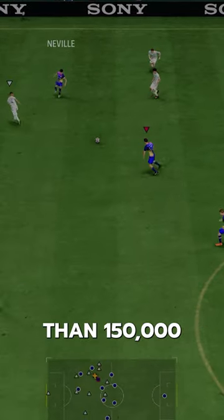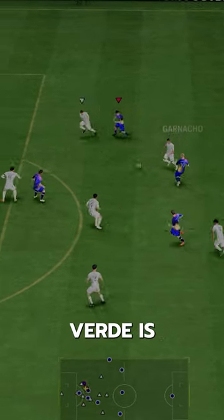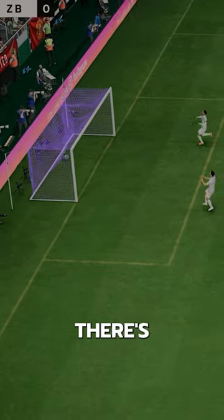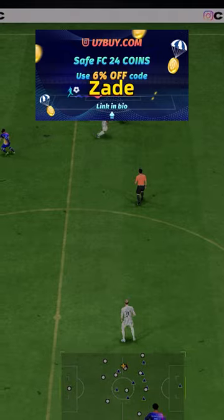I mean, this card would easily be more than 150,000 coins on the current market. I mean, Gold Valverde is literally still over 200,000 coins. Not to mention down the line there's going to be more Evos. If you need FC24 coins, check U7 by CodeZade for 6% off.